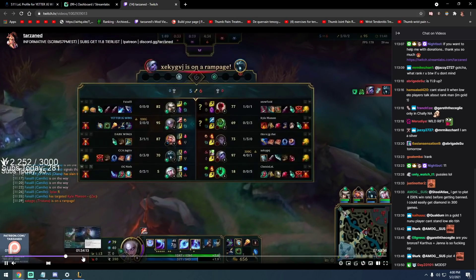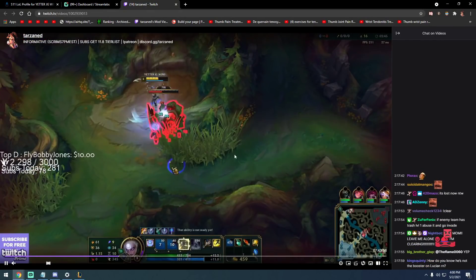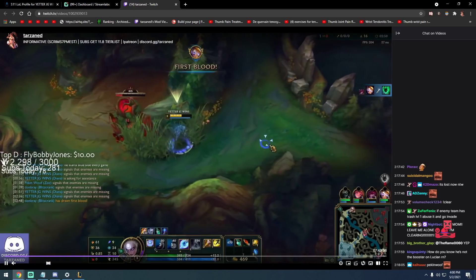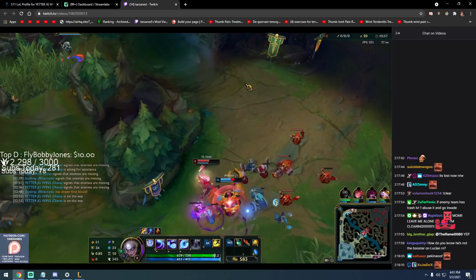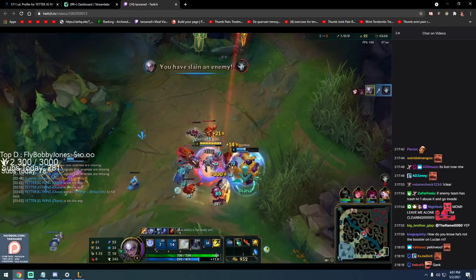Next example from the same replay — game 218. This game I opt to path bot lane because Urgot gives the fattest leashes. We have Blitzcrank/Xayah versus Jinx/Thresh — both lanes want to trade and fight, so I path bot. I smite my buff, skip Krugs, see they're already fighting. I don't need to do Krugs here — this is a free kill, and skipping Krugs gets me to the crab at a higher success rate.